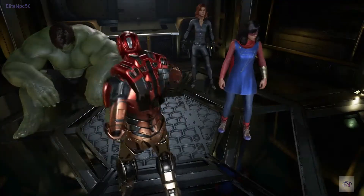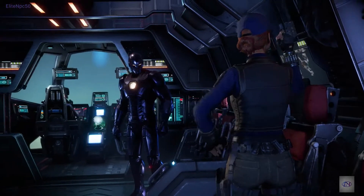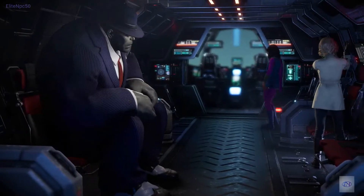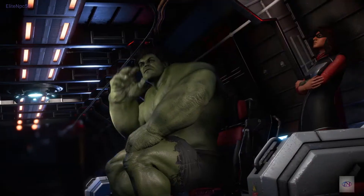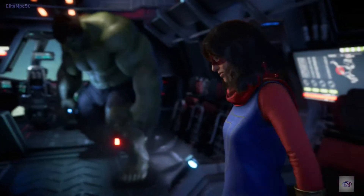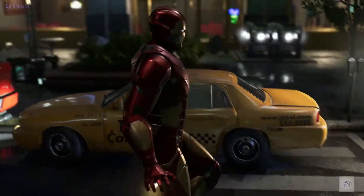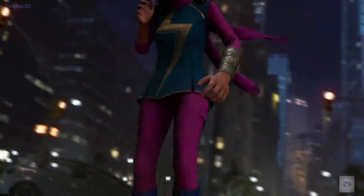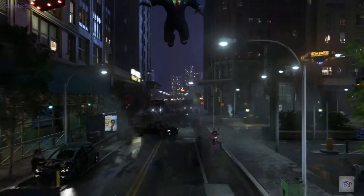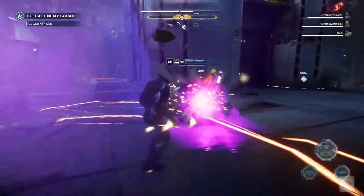Speaking of your roster — during your first Marvel's Avengers War Table, we mentioned that playing with your companion AI was a great alternative if you prefer your superhero game solo, and there is a very good reason why we like them so much. These are your heroes, playing alongside you on your team, that you've unlocked and you are leveling. So let's say you start the mission as the Hulk — the game then adds your Iron Man, your Black Widow, your Kamala to your party. The heroes in your party are using the skills that you've unlocked and the gear that you've equipped, which you can mix and match to create a tailor-made party composition that plays the way that you want to play.